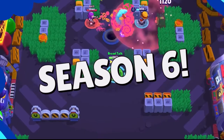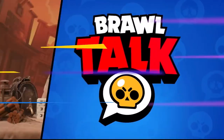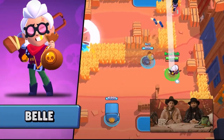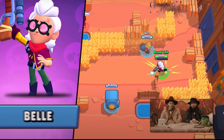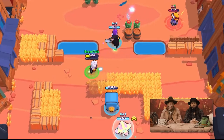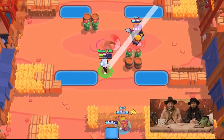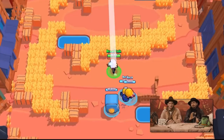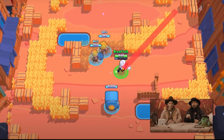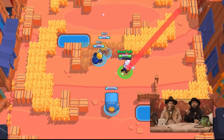Oh, I saw that 8-bit skin! Brian and Danny, let's see what we got for the update. Ooh, Belle - so that was the person in that brawl talk picture. She actually doesn't look too bad. I'm guessing sharpshooter, because look at the health, it's like nothing. Long range, kind of like a Brock shot. Oh, it bounces! Okay, so the shot bounces, that's pretty interesting.